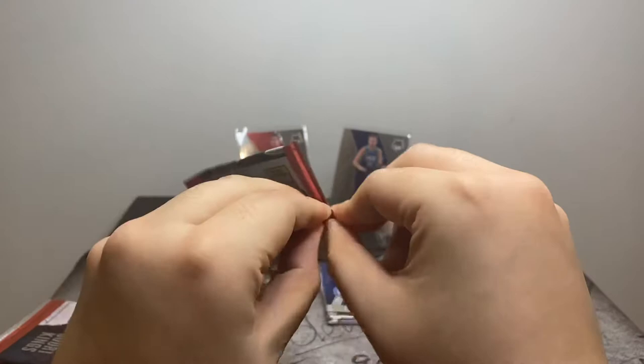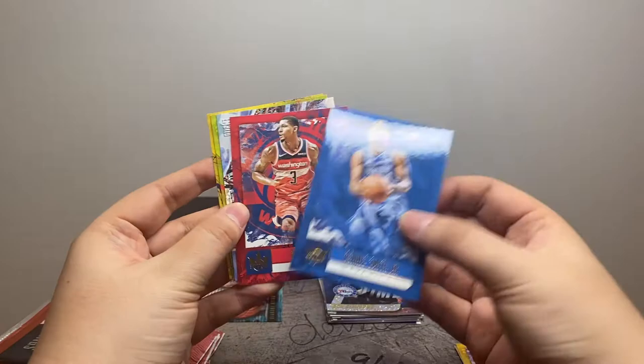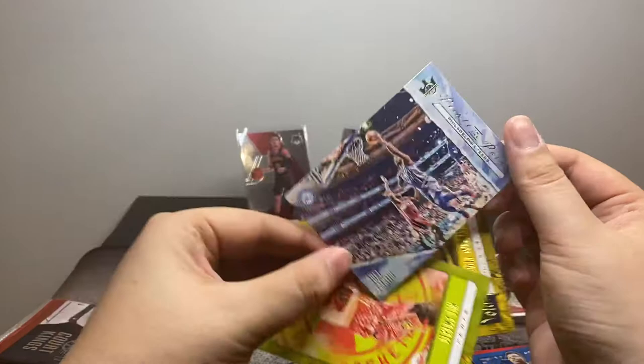We have also yet to see Trey or Luka. Hopefully we can pull them before this is all over. Next pack: Dennis Smith Jr., Bradley Beal, Joel Embiid — Points in the Paint. I think this might be one of the rare inserts; it's in the hobby box for 2019-2020, so it might be kind of rare. We've also got Jeremy Lin and Jamal Murray.